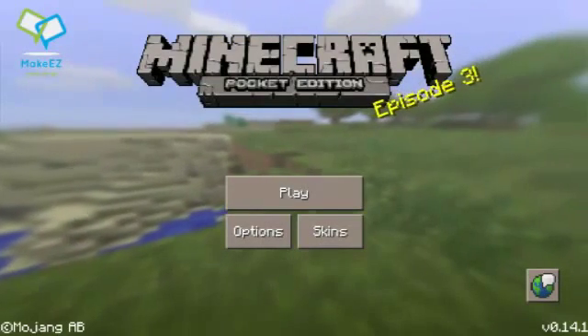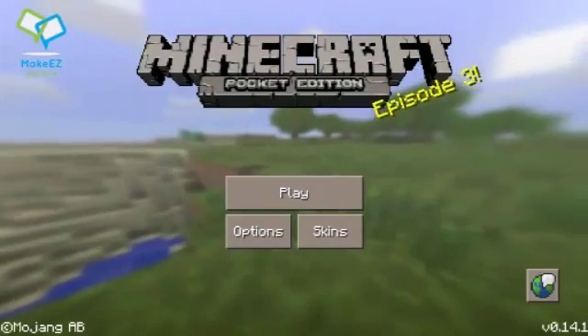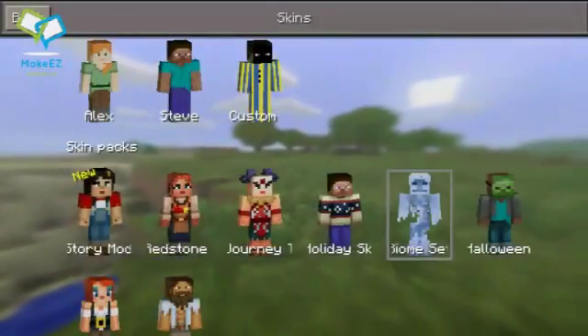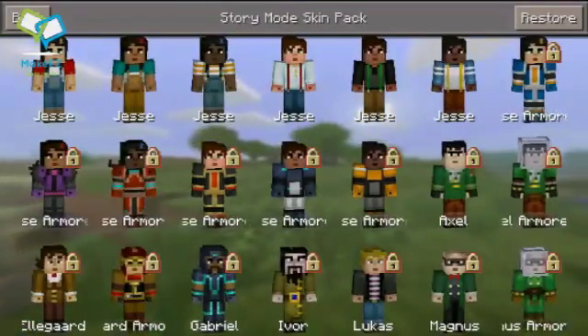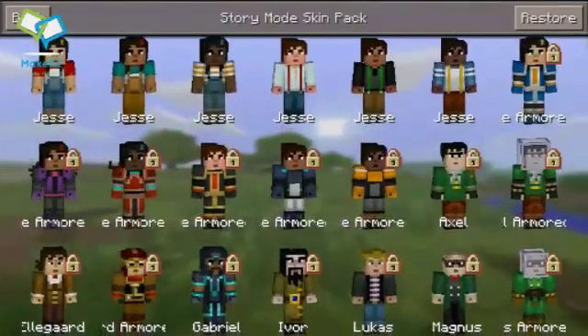It's not too big of an update — there's a couple things they added. Obviously they fixed some bugs, and then the biggest thing they added is a skin pack for Minecraft Story Mode. Apparently you get all the Jesses for free, which is pretty good, and you can pick the color of which one you want.